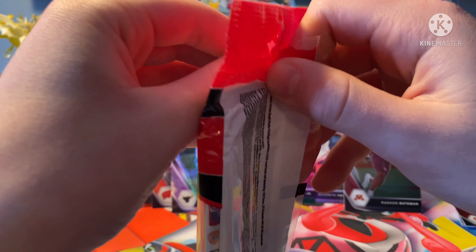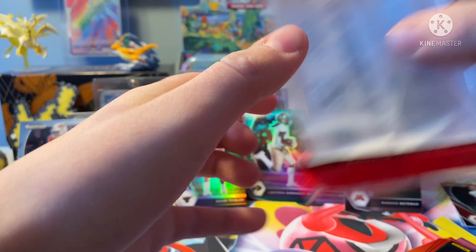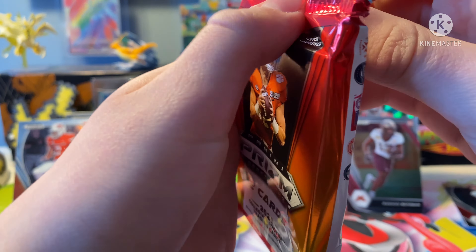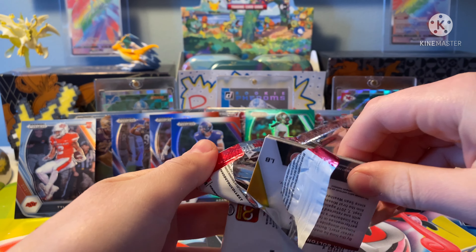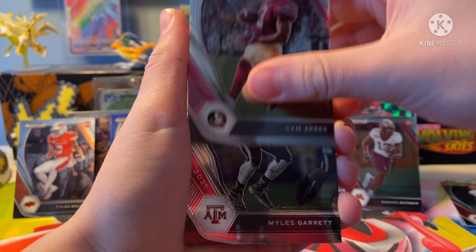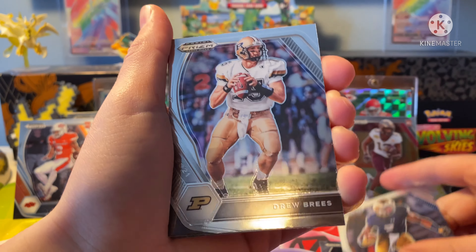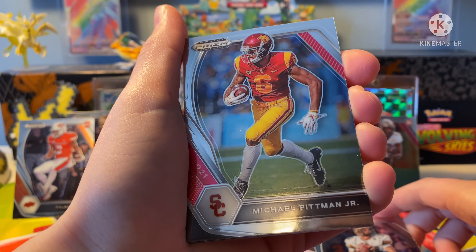So let me give you a little backstory on this. My friend and I went to a Rite Aid to get some snacks, but then we stumbled across these two bad boys. Prism is one of the coolest sets, in my opinion — you have the acetate cards, they're really cool, and they were ten bucks each. These come with a little bonus pack that has red, white, and blue Prisms.